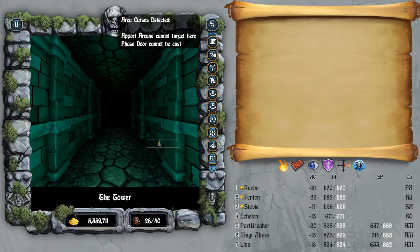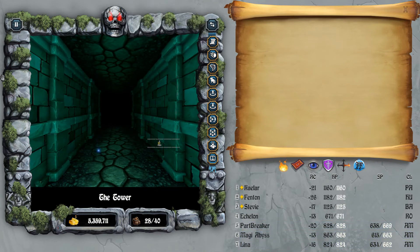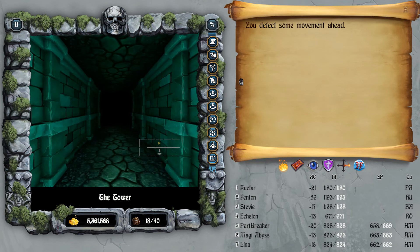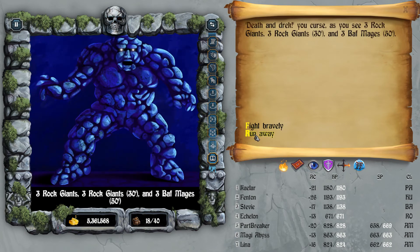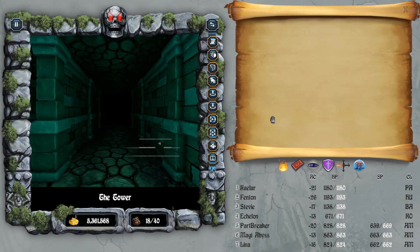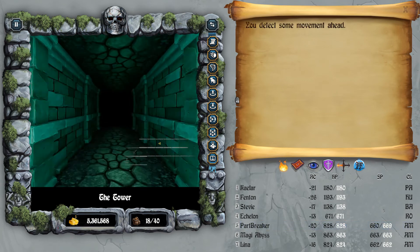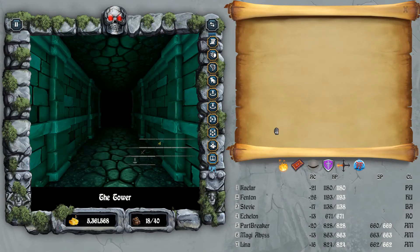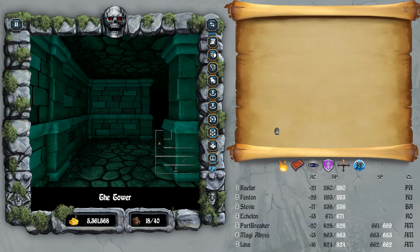Now we're in level 4. Here's a danger warning: we cannot teleport into the level, we can only teleport out. And we cannot cast Phase Door. So we'll have to teleport back to level 3, just like Mangar's tower. Our goal is just to get to the stairs of level 5 now. Quick update: I went back to town off-screen to level up and offload some items, because it's going to be a straight shot from here on out, from level 4 to 5.